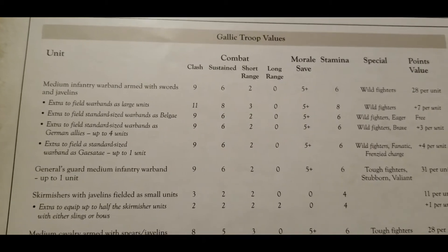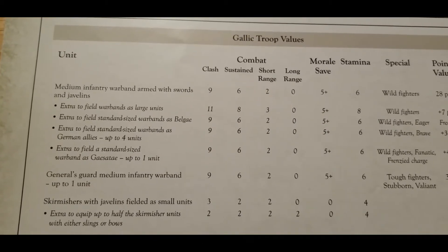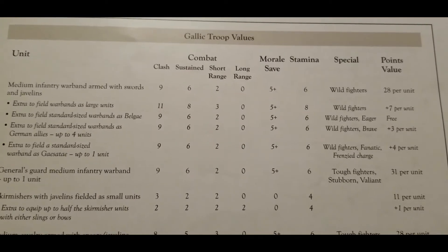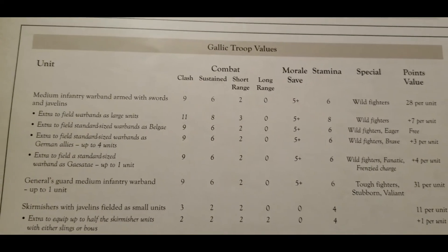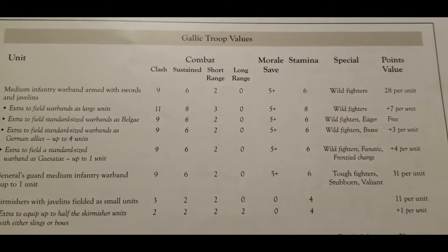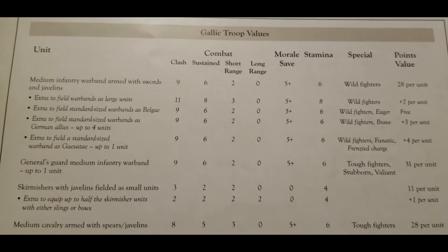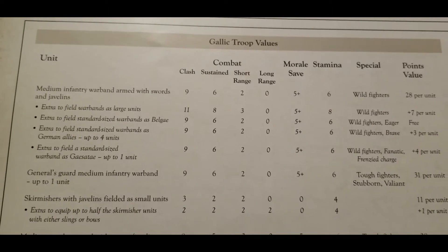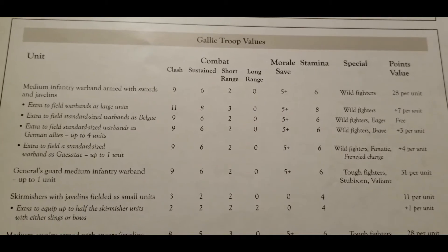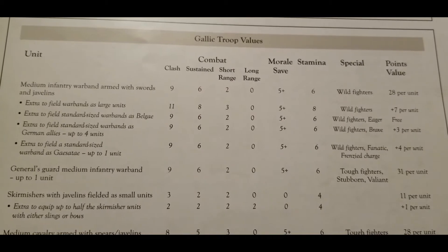Finally among the infantry, there are the Gaesatae — only one unit is allowed, but they have wild fighters, fanatics, and frenzied charge. There are really fun historical stories about them and their early encounters with the Romans. They cost four extra points per unit from the standard warband, and springing that unit on an opponent with wild fighters, fanatic, and frenzied charge is pretty scary.